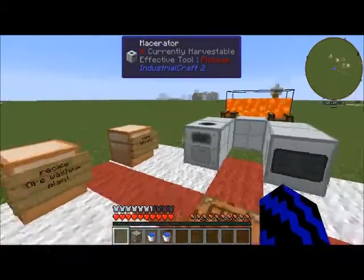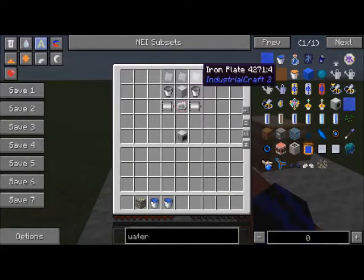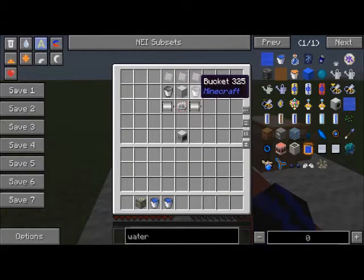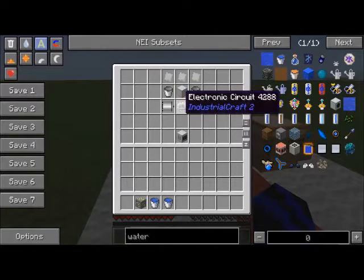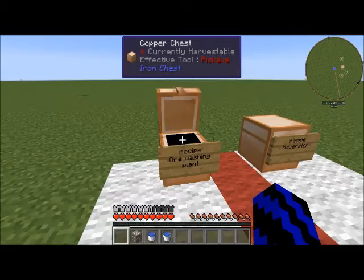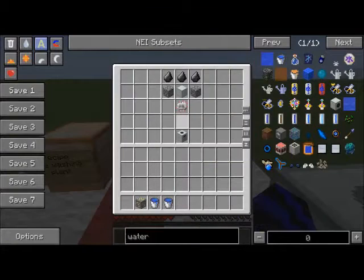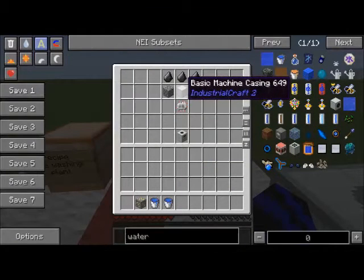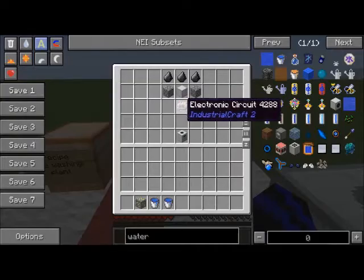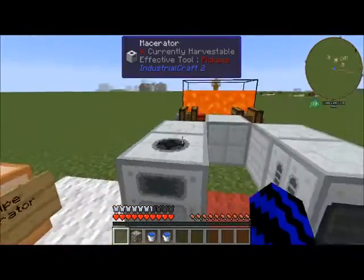Let's take a look at how to make the ore washing plant. You are going to need three iron plates, two buckets, one machine casing, one electric circuit, and two electric motors. For the macerator, you need three flint, two cobble, one basic machine casing, and an electric motor.